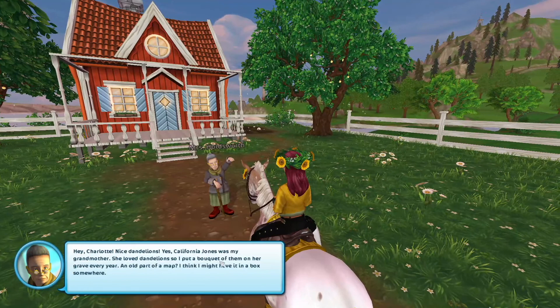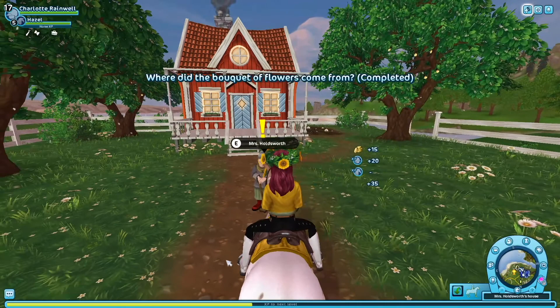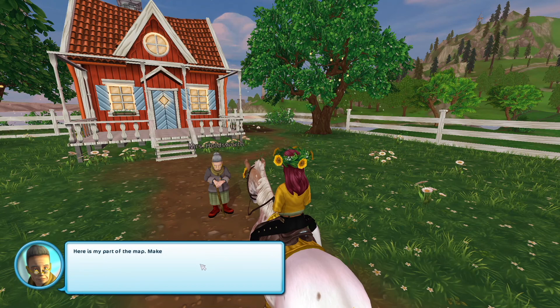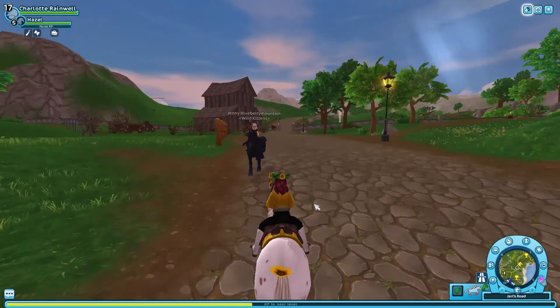Mrs. Holdsworth says: 'Hey Charlotte, nice dandelions. Yes, California Jones is my grandmother. She loved dandelions so I put a bouquet on her grave every year. An old part of a map — I might have it in a box somewhere.' She says we can have her part of the map but she wants to share the treasure and will donate to the Yorvik home for orphaned foals. She gives us a part of the map, so now we go back to James and tell him what Mrs. Holdsworth said.